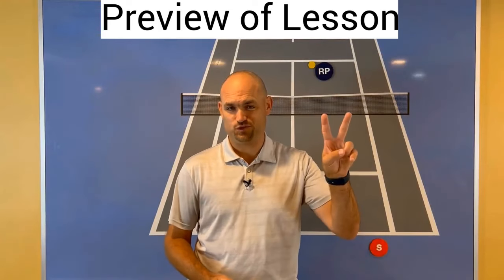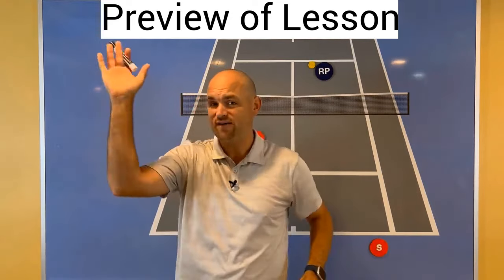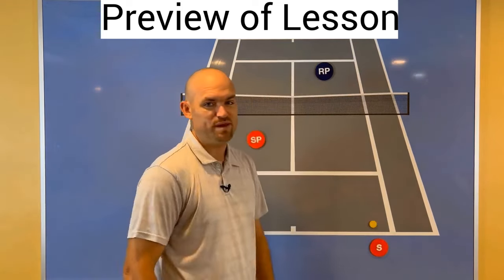Common double strategy mistake number two: you're at the net and you have an overhead or a high volley, a ball that you're thinking you should crush it, you should end this point, and you end up hitting the ball back to the baseliner.